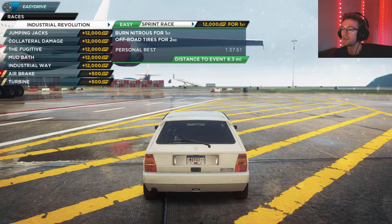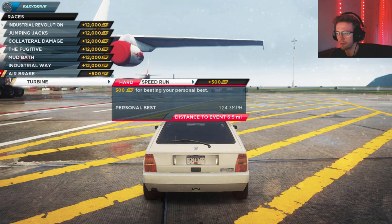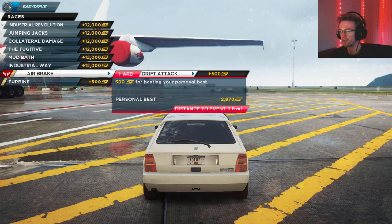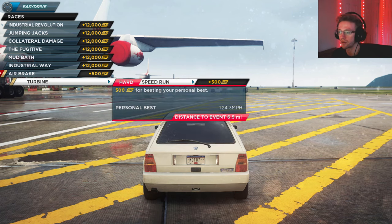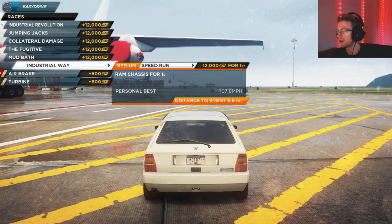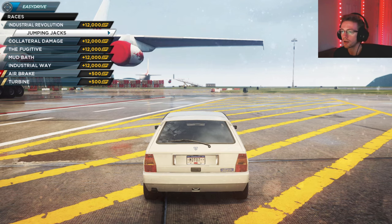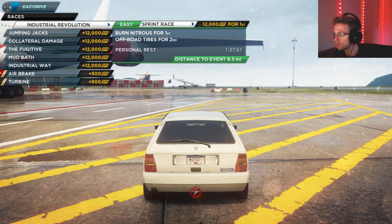We went ahead and just did our DLC races. Now this one was a little weird — it's not marked as a DLC race, but it had the same reward, like it had the drift tires. So I pretty much just treated it as a DLC race, and it is one that we've done before. So we got that one out of the way, and now we will do our usual regular races. Before we do that, be sure to leave a like on the video and subscribe to the channel — I would really appreciate that. Now, let's start off with our first sprint race.